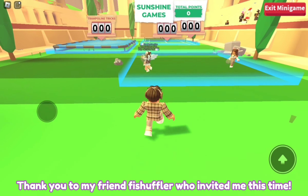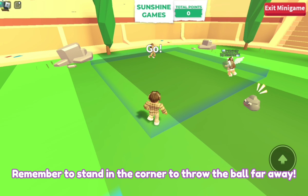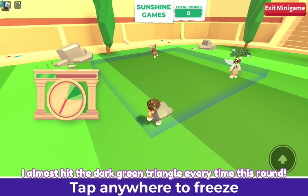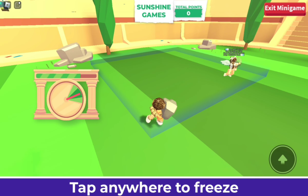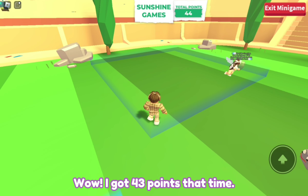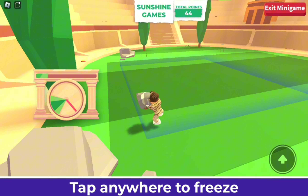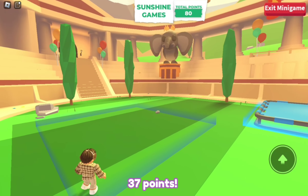Thank you to my friend Fischerfleur who invited me this time. I'll start with rock throwing again. Remember to stand in the corner to throw the ball far away. I almost hit the dark green triangle every time this round. I got 43 points that time, and 37 points the next.